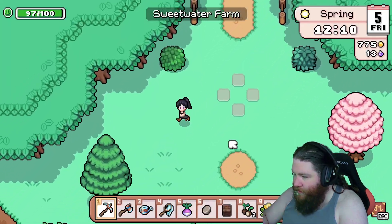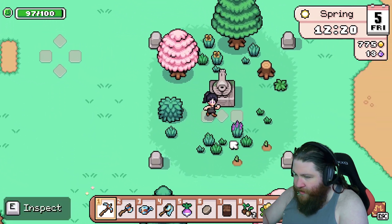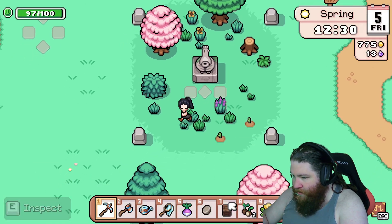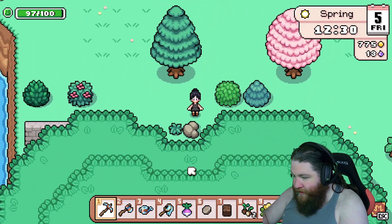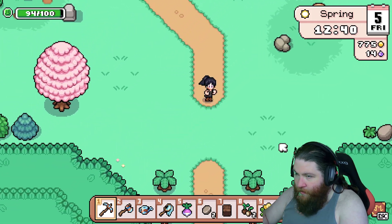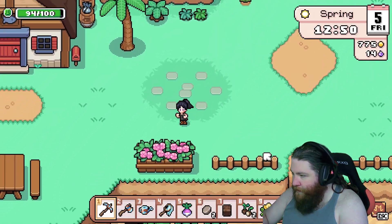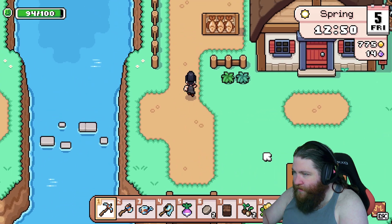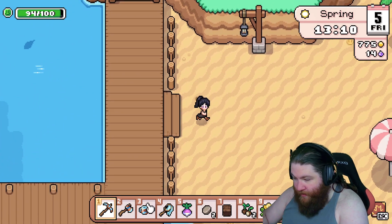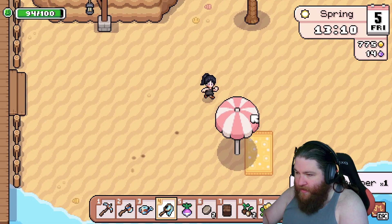Daffodil? There's like a chicken statue here. Shiny beads glinting from the bottom of its container. I guess we can make like feet or something. Let's go to the beach. We gotta be careful what we pick up. We do not have a lot of inventory, and I think it's like a thousand gold for inventory space. Okay, there's another bug — is this still a grasshopper? That's still a grasshopper, okay.